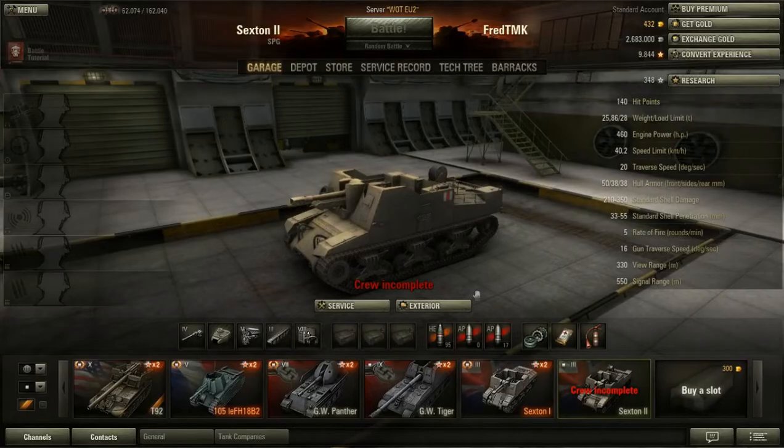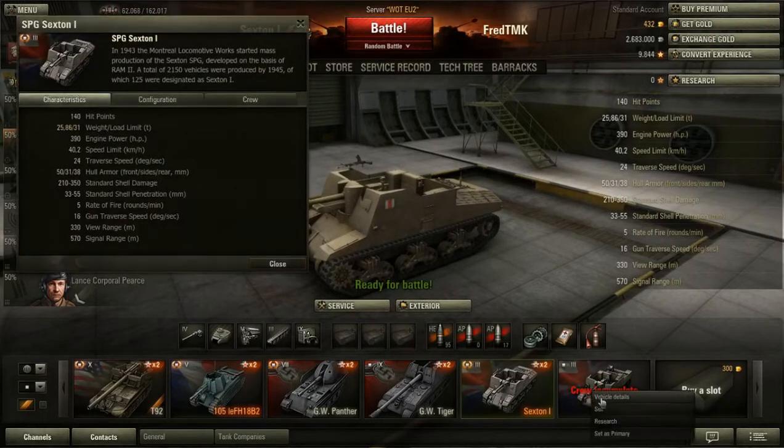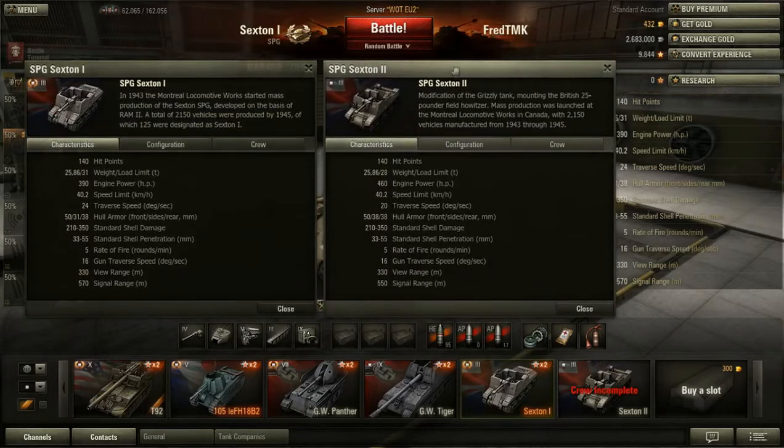If we compare the stats of these, let's bring up both of them. The Sexton 1 is the premium vehicle, the Sexton 2 is the regular vehicle. They both have the same hit points — 140 — the same weight. The Sexton 2 gets a little bit more powerful engine, but speed limit is the same. The traverse speed on the premium vehicle is actually better than on the regular one. The armor is almost the same; the Sexton 2 does have 7mm more side armor than the Sexton 1.